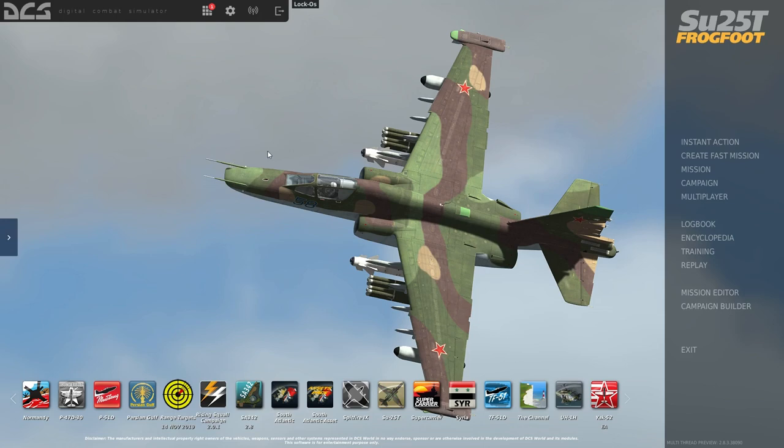The SU-25T is a Flaming Cliffs 3-level aircraft, so you're not going to have a clickable cockpit and the systems aren't fully fleshed out. But it's a great aircraft to get into DCS World — still well-simulated in terms of what you would reasonably expect it to perform, and lots of fun to fly.